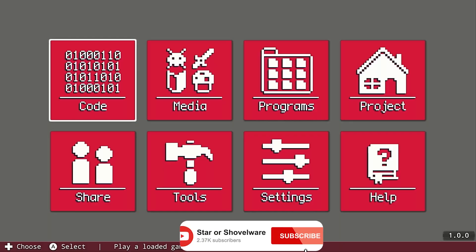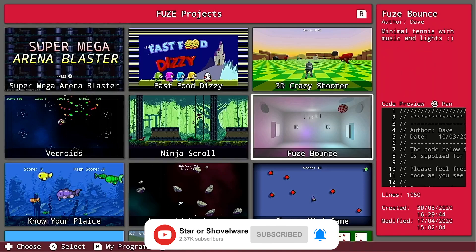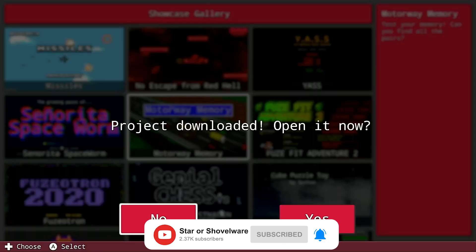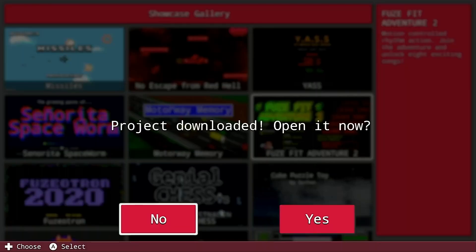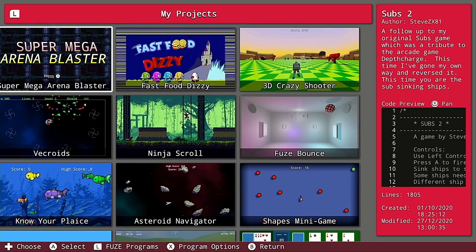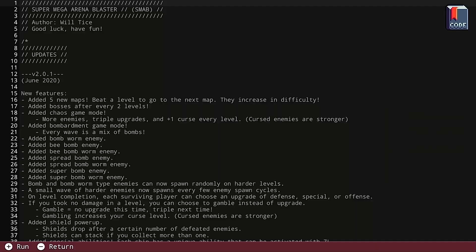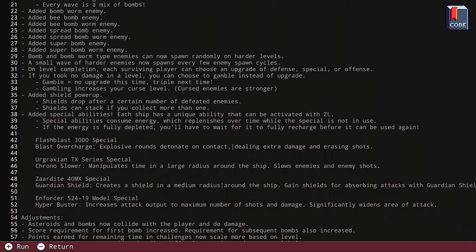This is the main menu of Fuse Player. To start with you'll only have about 12 games installed, but you can head to the share menu to download another 16 games which only takes a few seconds per game. Once this is done you can head into the programs menu to start any of the games that you've downloaded, and you can also check out all of the coding that has gone into making each game.